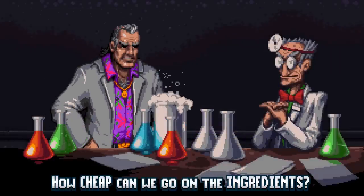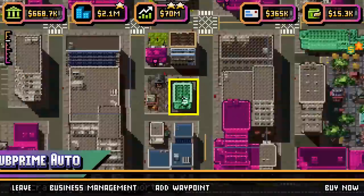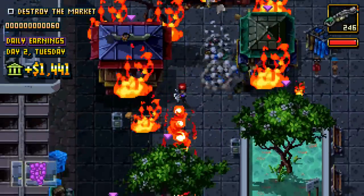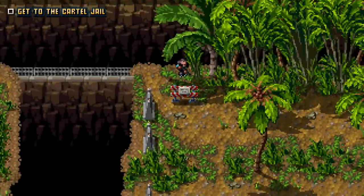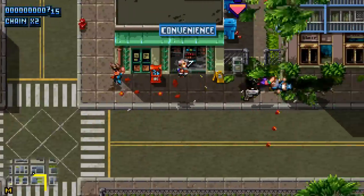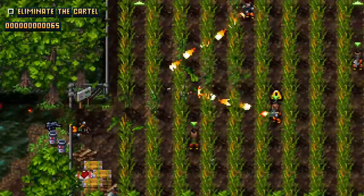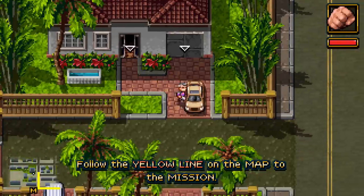Shakedown Hawaii will officially launch for PlayStation 4, Nintendo Switch, PS Vita, 3DS, and PC via Steam in Q1 2019. Developer VBlank Entertainment has announced a newly released gameplay trailer which shows off the world, story, empire building, characters, and customization. There's a ton of stuff to go over.